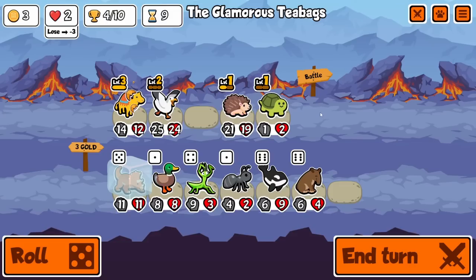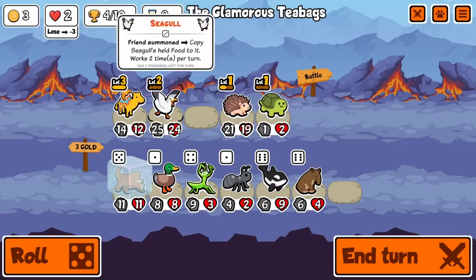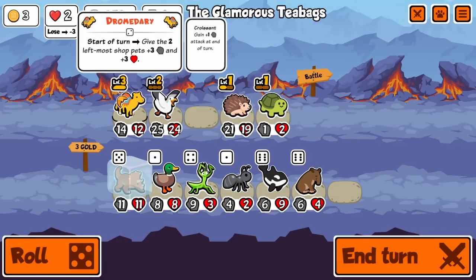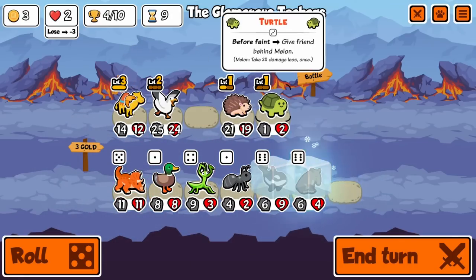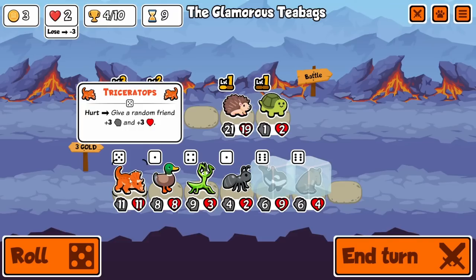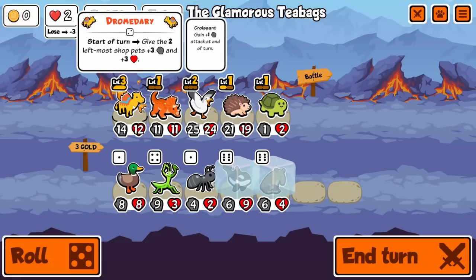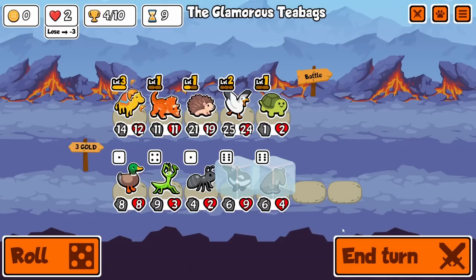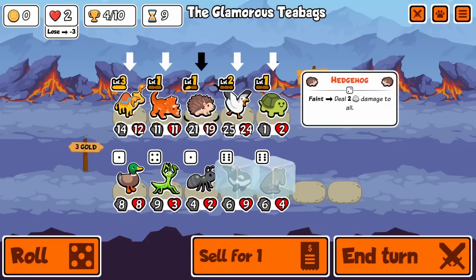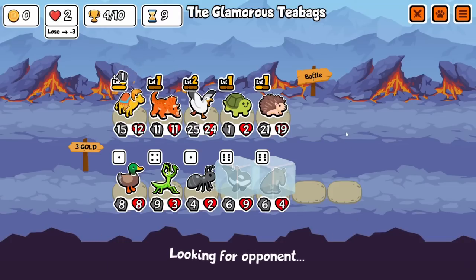I feel like we're gonna go for an infinite combo here. Triceratops is good but is it really that good? I feel like these two might be better. We could actually buy it for the turn - that's probably the best, buying it for the turn. Yeah, leave it like this. Maybe we'll switch these - the seagull's big.